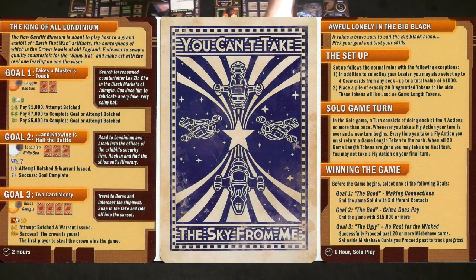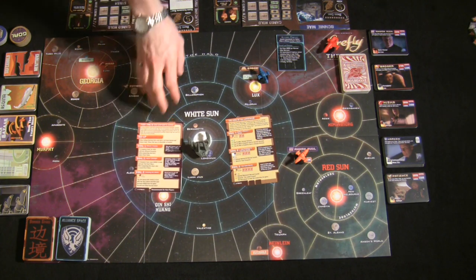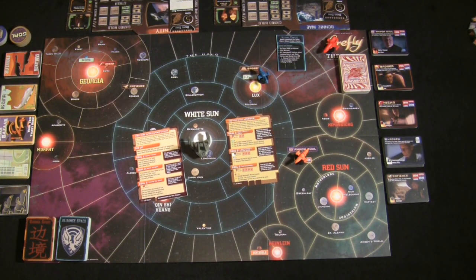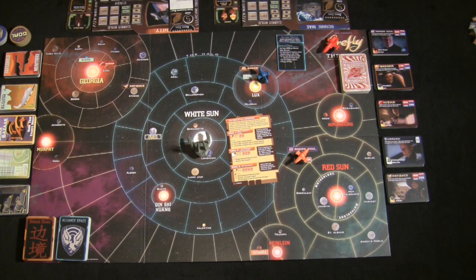Every game, you must pick a scenario. We're using the basic scenario 'King of All Londinium,' which the rules suggest for teaching — but be warned, it can take three and a half to four hours with four players. I highly recommend downloading the free scenario from Gale Force 9's website called 'First Time in the Captain's Chair.' It plays in about an hour and a half and does an excellent job teaching the game before you move on to the included scenarios.